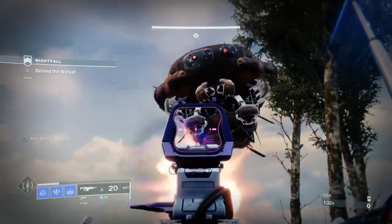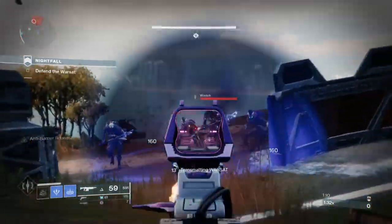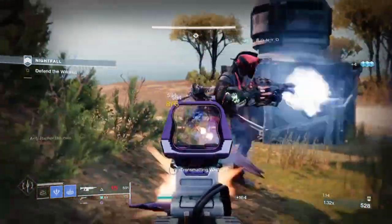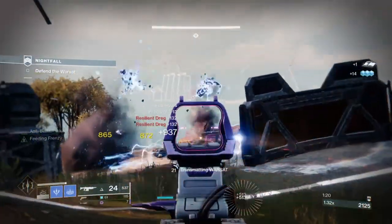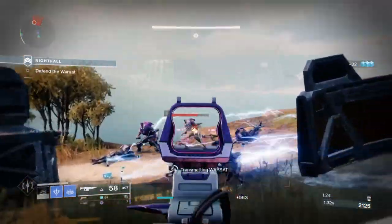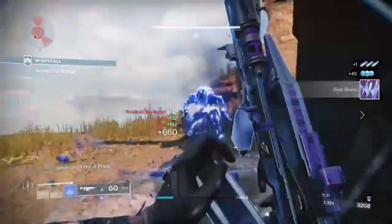Welcome back to another Destiny 2 build session. Today's showcase takes a return look at Felwinter's Helm and how the recent buff has made them incredibly viable to use with Stasis and as a whole. At the beginning of the Season of Splicer, Bungie made a few changes to how some exotics and perks worked in game — one of those adjustments was allowing Felwinter's Helm, Assassin's Cowl, and Severance Enclosure to be used with Stasis and also allowed them to trigger their effects on the bodies of enemies rather than your own.